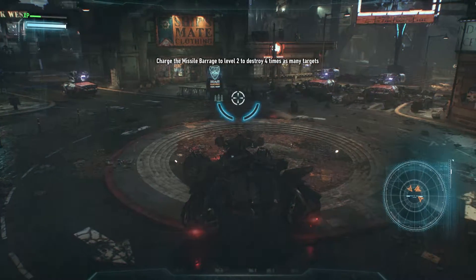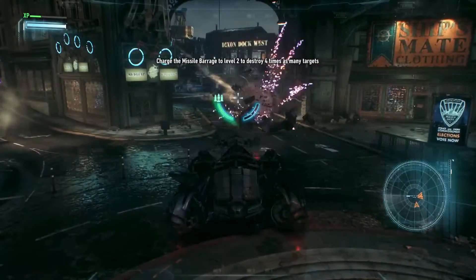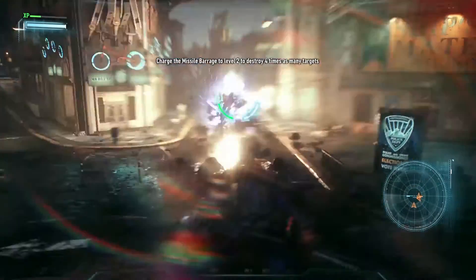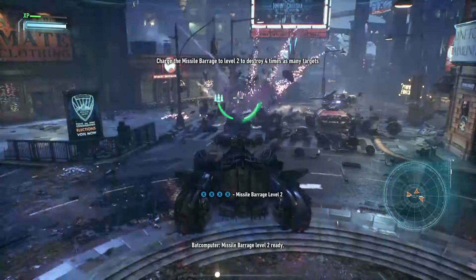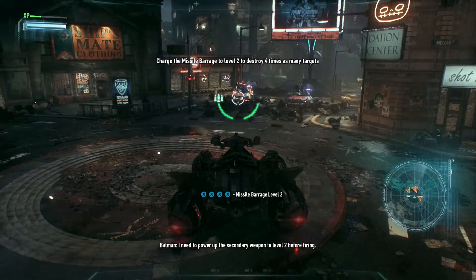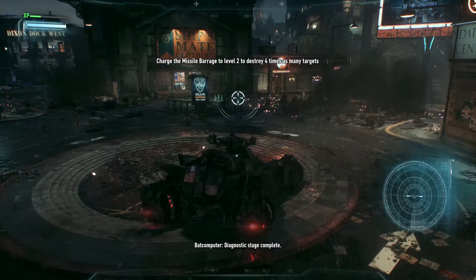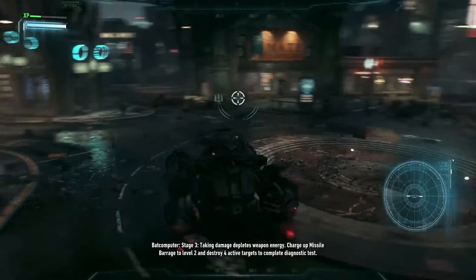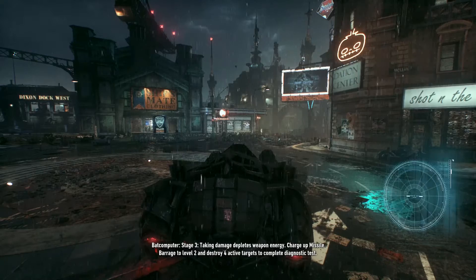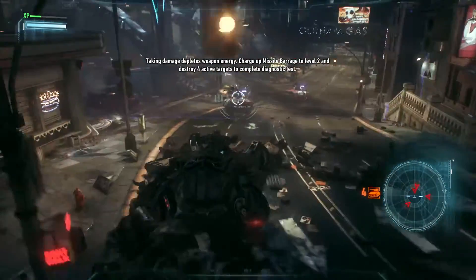We need to charge up to level two. I guess we weren't hitting them before because now they're just literally dying no problem. Kill that one — boom. Level two! We can hit literally multiple targets at once. Stage three: taking damage depletes weapon energy. Charge up missile barrage to level two and destroy four active targets to complete the diagnostic test. So now we have to completely fight off these people.